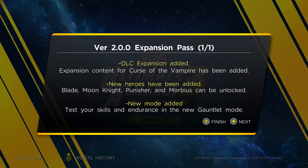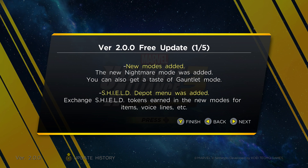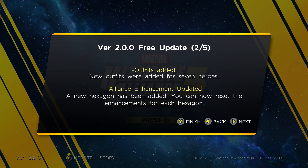The update has happened for the Curse of the Vampire DLC. New playable heroes are Blade, Moon Knight, Punisher, and Morbius. Test your skills and endurance in the new Gauntlet mode. Nightmare mode has also been added. A Shield Depot menu was added where you can exchange Shield tokens earned in the new modes for items, voice lines, and more.